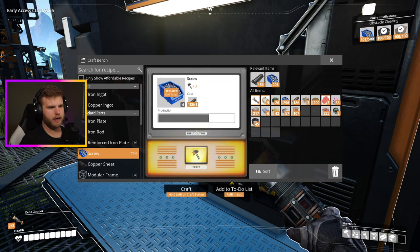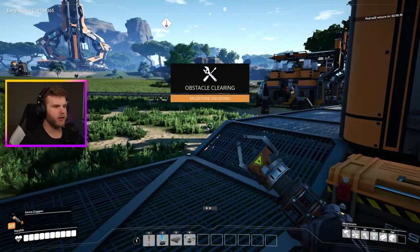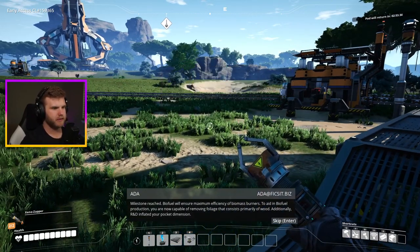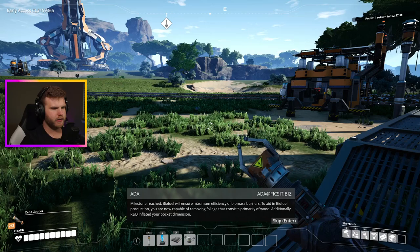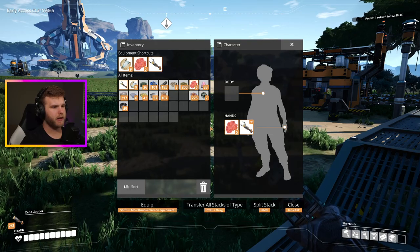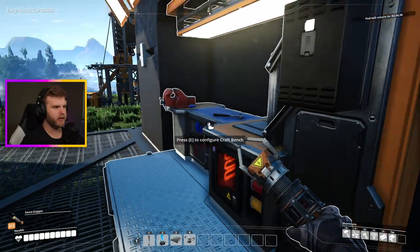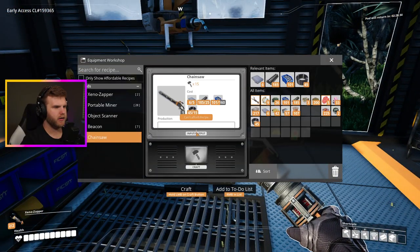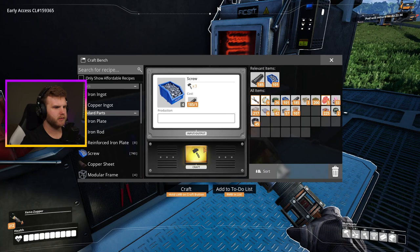We're almost done with our screws - 288, 296, 300. Perfect, let's launch that. We just learned to make a chainsaw! Biofuel will ensure maximum efficiency of biomass burners, and we're now capable of removing foliage. I got more inventory space too - nice! Now let me check the equipment workshop to build the chainsaw. I just need more screws to make it - say less, I'll make more right now.